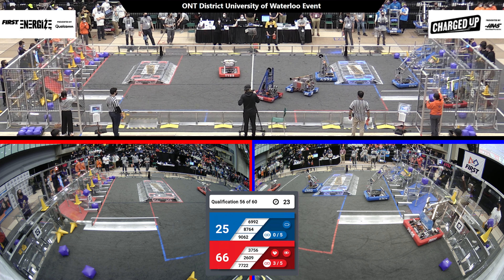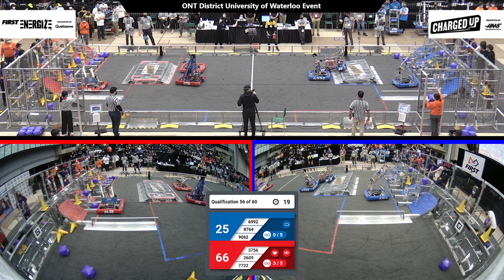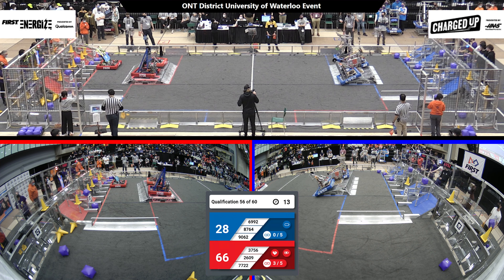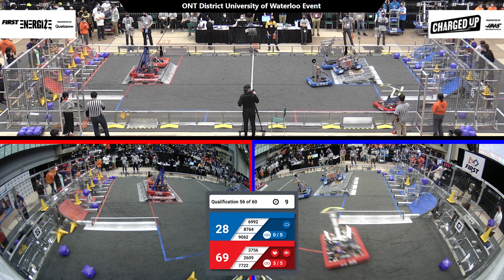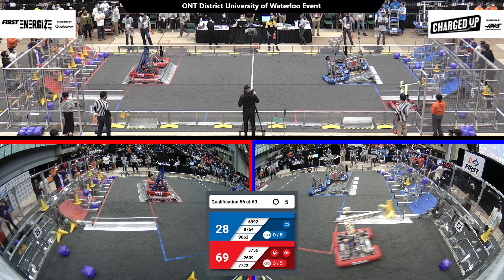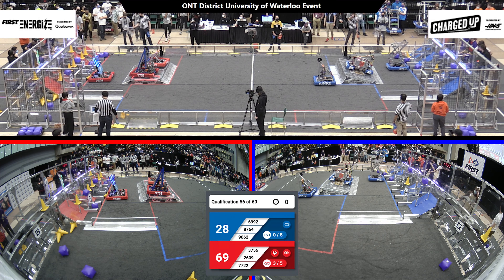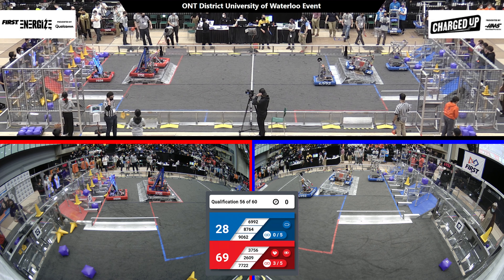Let's see what these robots can do. 7722 approaching that red alliance charging station alongside their alliance partners 3756, while Beaverworks is trying to get some last-minute cones scored. On the blue alliance side, we see 9062 sitting pretty in that middle charging station position. 8764 trying to get on one side and 6992 trying to join them. Beaverworks zooming over, trying to get a last-minute cone scored while their alliance partners are sitting on that red charging station.